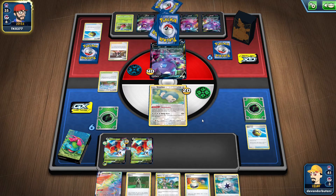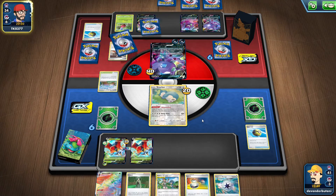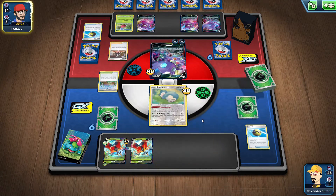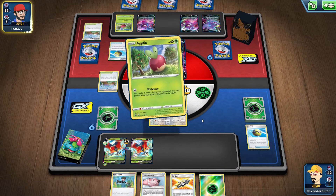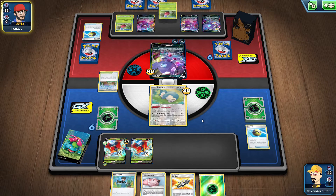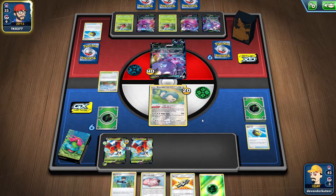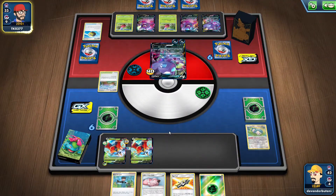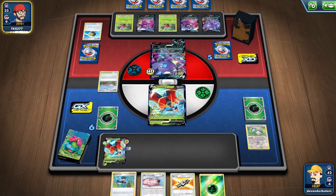Opponent plays Marnie — a little weird but our new hand is still good. We can grab things from our deck using Tag Call. We have Bird Keeper and Lily's Pokédoll. The opponent then attacks with Crazy Claws for 130 damage because he inflicted two damage counters on us.